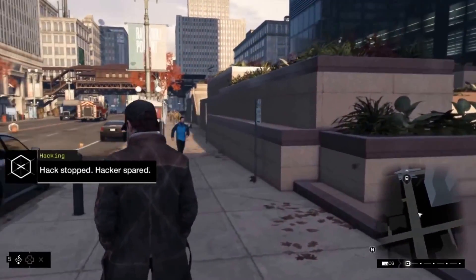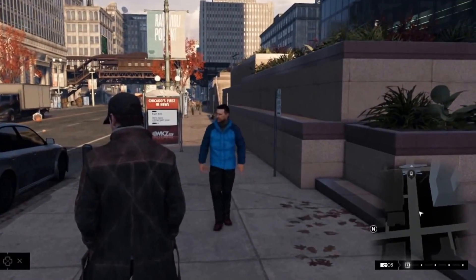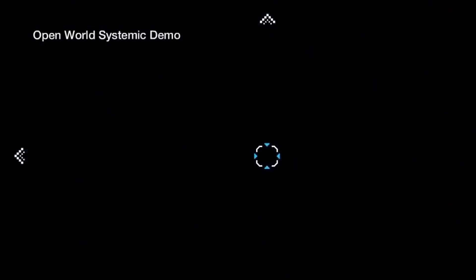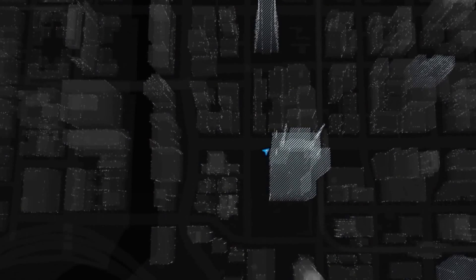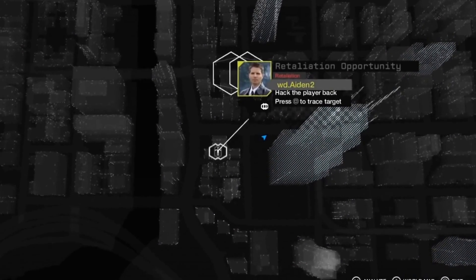We stopped the hack, but the hacker managed to get away. We can't let this pass — we need to retaliate. Using the grid, let's see if we can find that second player. There he is. Let's enter his game seamlessly.